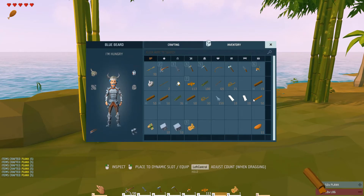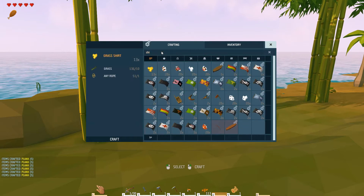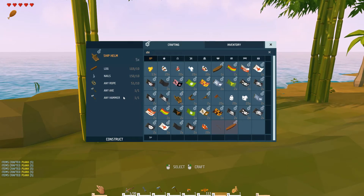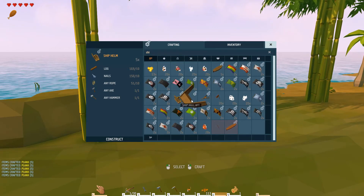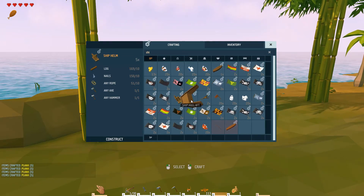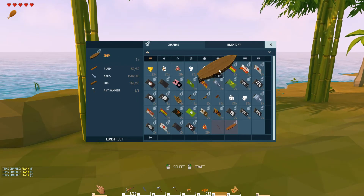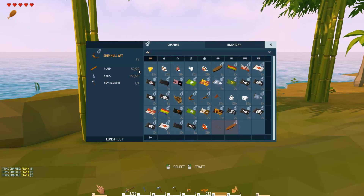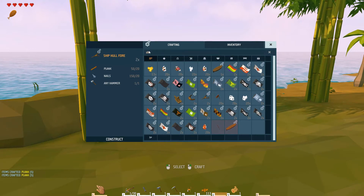Okay, so that's 50 planks - cool. We need a ship helm - I've got the rope, the nails and the logs. We want the hull aft because it makes the ship look nice - you don't actually need this to sail the ship, you could just put the ship hull down with a helm and a mast and it would sail fine. But to make it look nicer we might as well put these on. I need another 20 planks for the hull aft and another 20 for the ship fore, so I need 40 more planks.